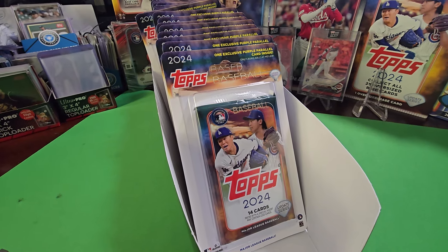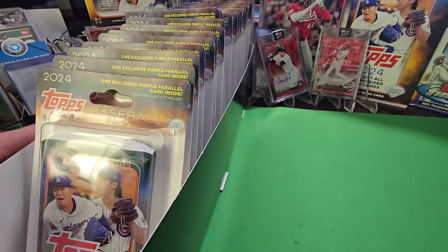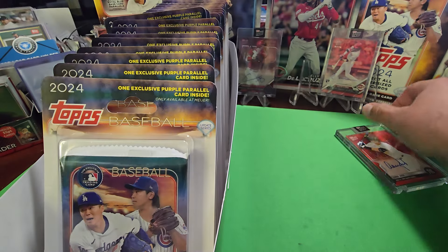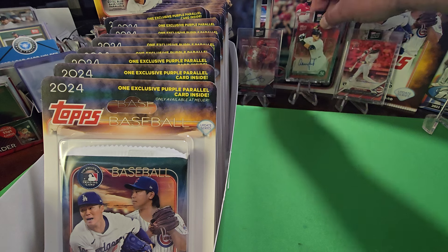Hello everybody, welcome back to another new video. We've got another new product here which just came out. We just found them on the shelf. It's a retail product — a 2024 Topps update — these Meijer Exclusive Blister Packs.